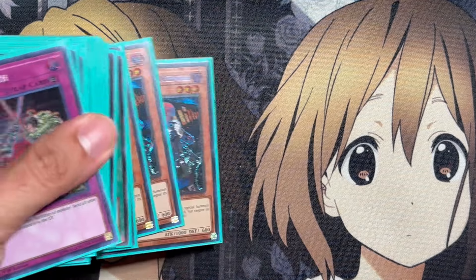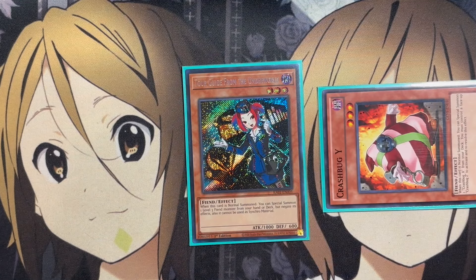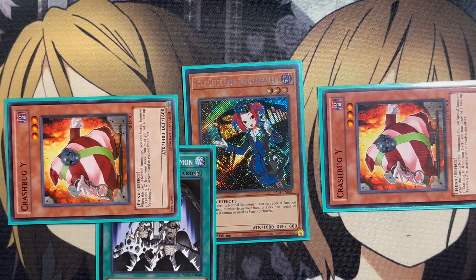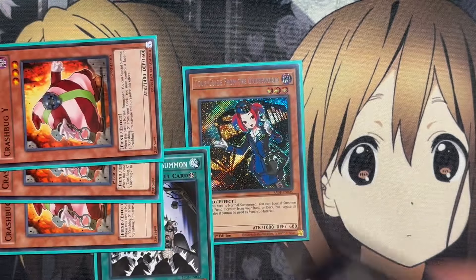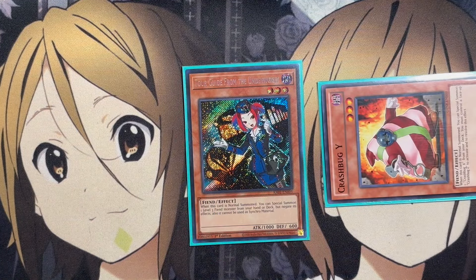For the go-to plays: you can go for your Tour Guide summon, which summons out one of the Crash Bugs to the field — always summon the Crash Bug you need off of Tour Guide depending on what your normal summon is. Since you're special summoning a Crash Bug, you could also go for Inferno Reckless Summon, grabbing two additional copies of that Crash Bug. There are no specific requirements for Terrorbyte, it just needs three level 3 monsters, so you can overlay those three Crash Bugs summoned off Tour Guide directly into Terrorbyte. You can also go for Crash Bug Y's normal summon, then grab whichever Crash Bug you need face-up for your other Crash Bug's effect.